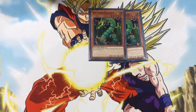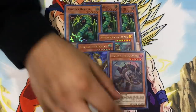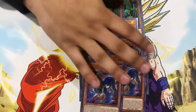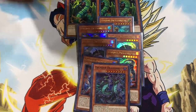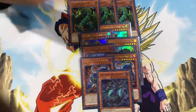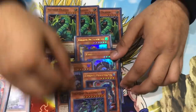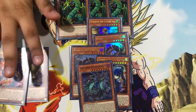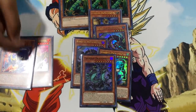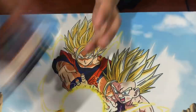Moving on to the Thunders, you play Triple Vanilla Thunder Dragon because why not, Double Hawk — I wouldn't cut this to one because he comes up in grind games — Two Dark, Two Roar, and One Thunder Dragon Duo. The reason you play two Roar instead of the conventional one is because Thunder Dragon Duo enables you to get these cards during your opponent's turn. If you're going second and Duo runs over a monster, you'll want to search Hawk or Roar for follow-up next turn.